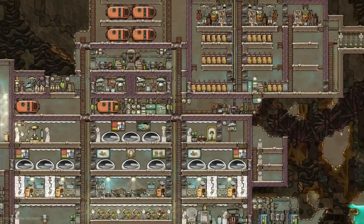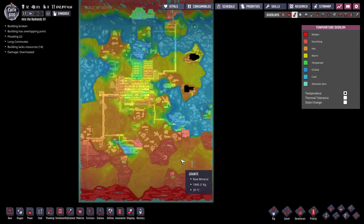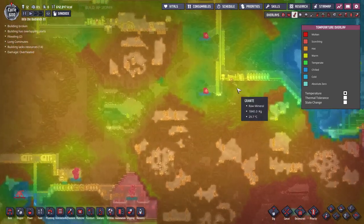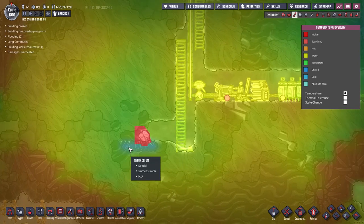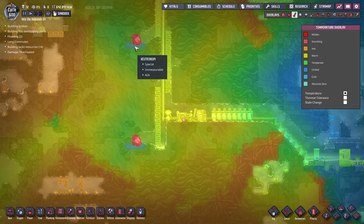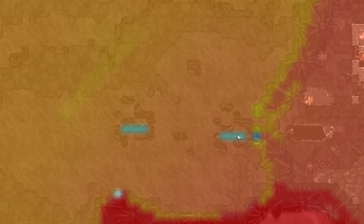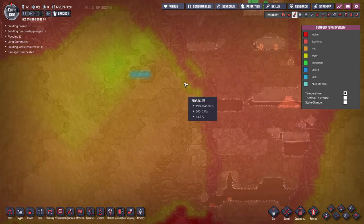Here in game, there are a number of geysers and volcanoes hidden around the map. They can usually be found by going to the thermal overlay and looking for these four-tile-wide blocks of neutronium, because every volcano or geyser event has a block of neutronium beneath it. The neutronium shows up as blue on the thermal overlay, so you can find things down in here.